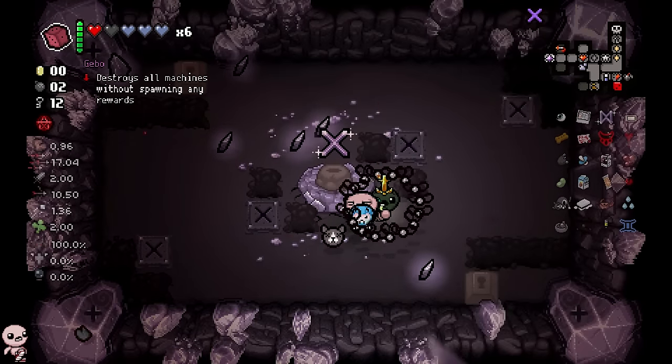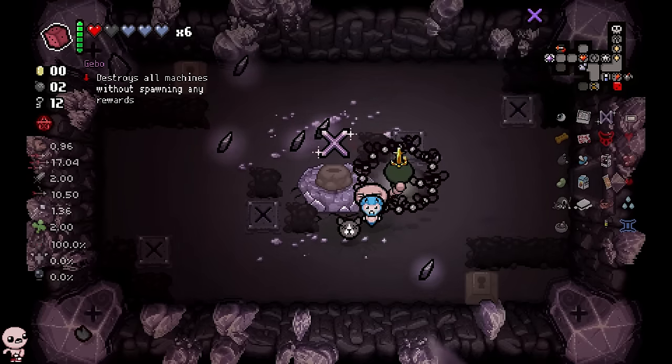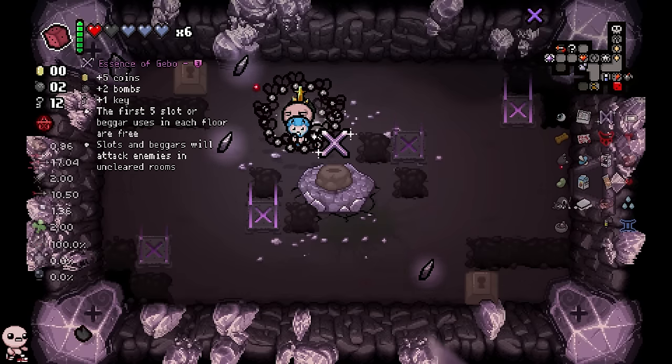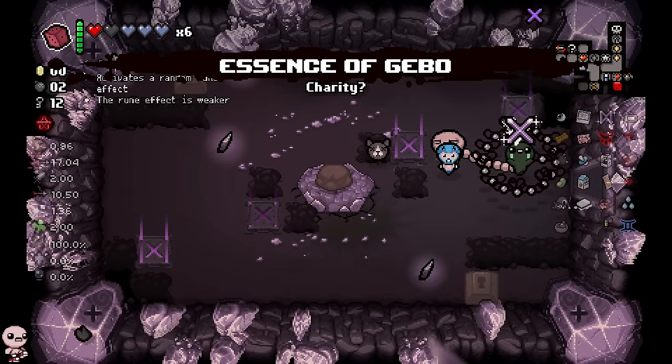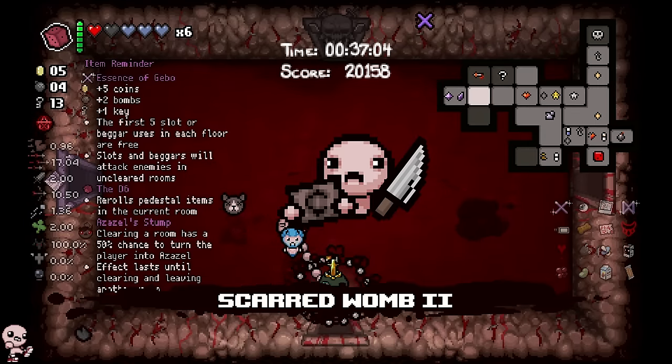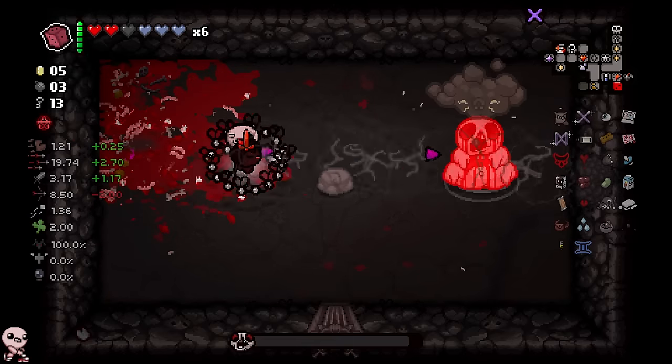How many bombs does it take? Two, three — I think it takes four, just like giant props. Nice. Gebo — Destroys all machines without spawning any rewards. Interesting. Essence of Gebo — Slots and beggars will attack enemies in uncleared rooms. I gotta take that. So what, you just give the beggar a knife and he just goes ham? I just need to see what's happening. The Tech X is hard carrying, by the way — it's allowing me to have fun with the mod.